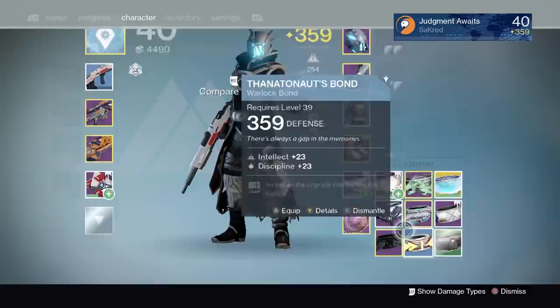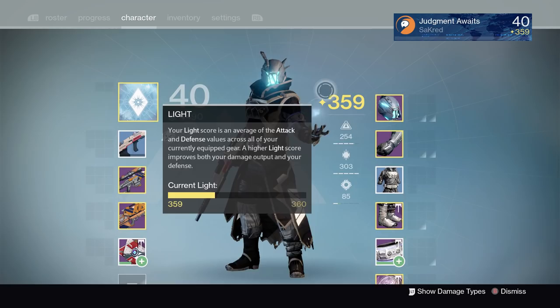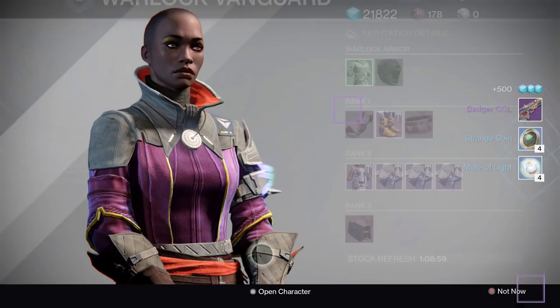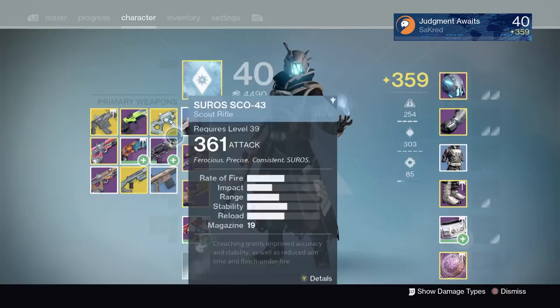The reason I want you to have your vanguard booster and class item going is that anytime you earn packages, they normally decrypt anywhere from two to four above your current light level. Anything you can do to get packages faster — do it. You've got vanguard, faction, gunsmith, the queen's bounties at the reef, and prison of elders. When you get the 30,000 and 90,000 challenges, those things all decrypt higher and you can get some really good items to help you rank up faster.